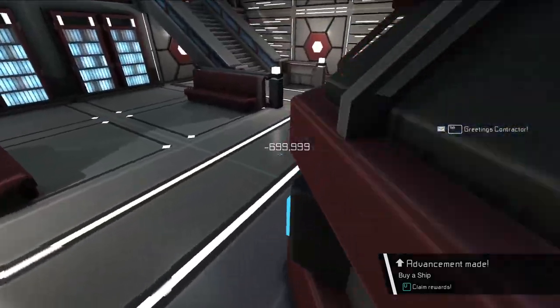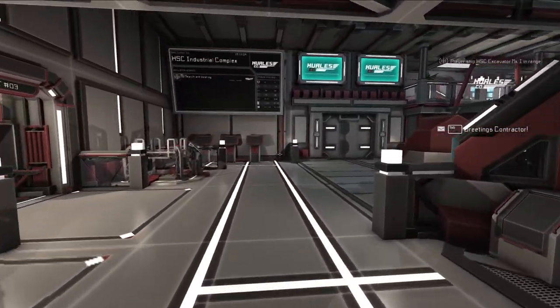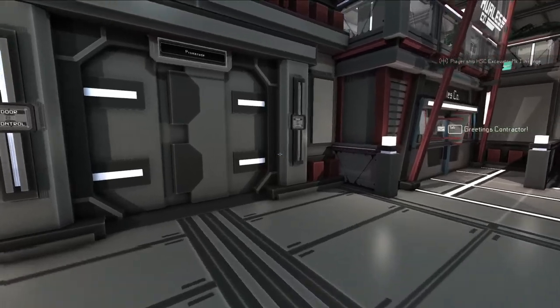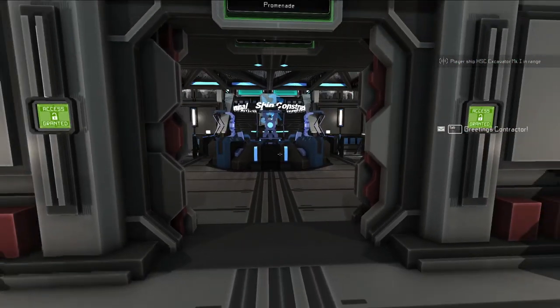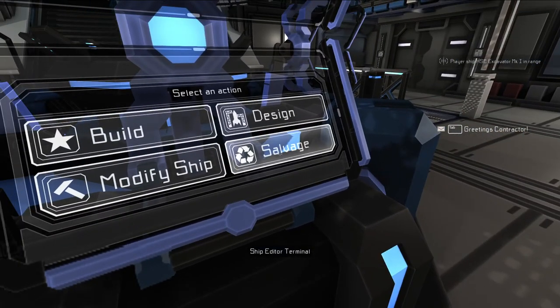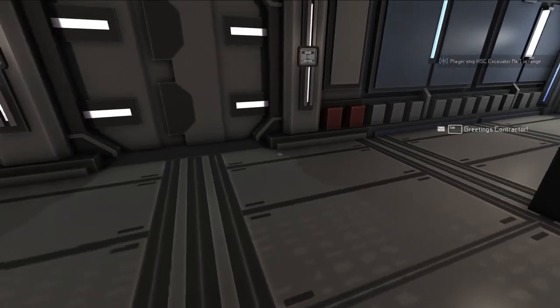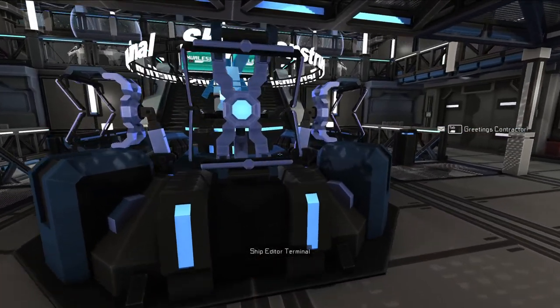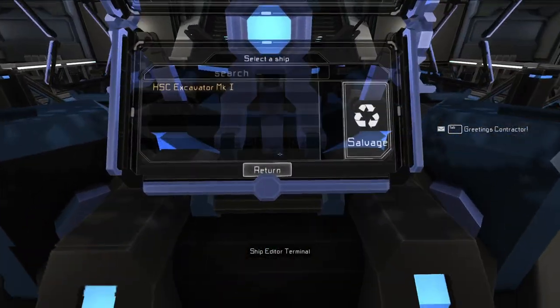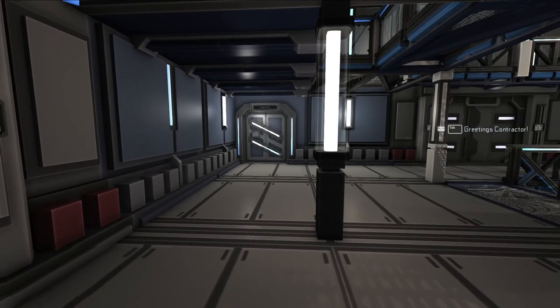So after you've bought it, if you go over to these double doors here, or this long door, you'll see a ship constructor. You can salvage the ship here, but before we do that, we're going to collect some resources first so we can add a shield generator to the ship.